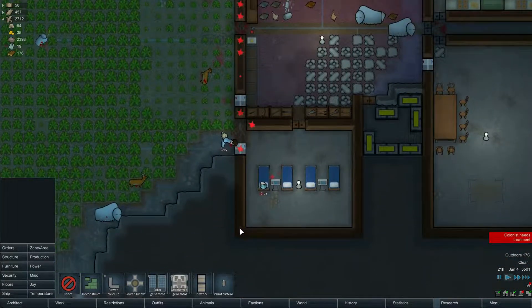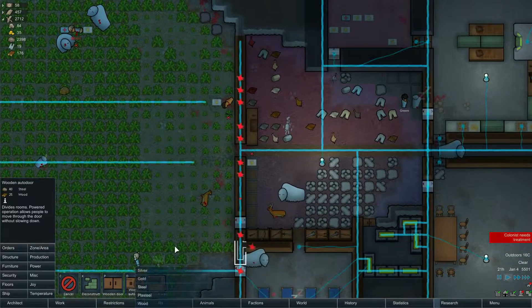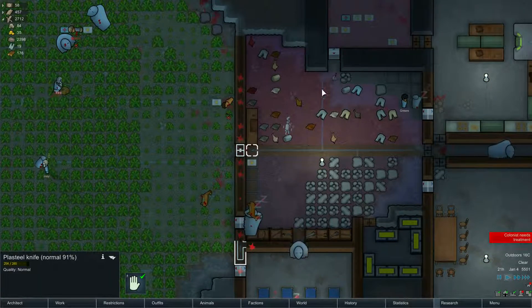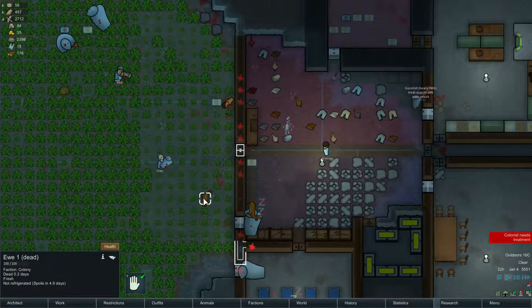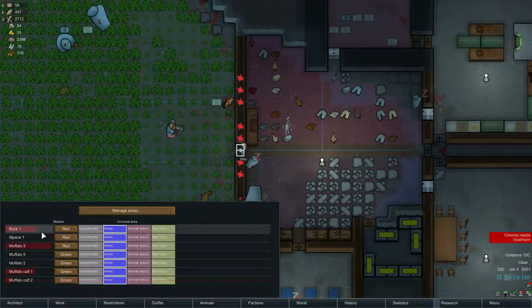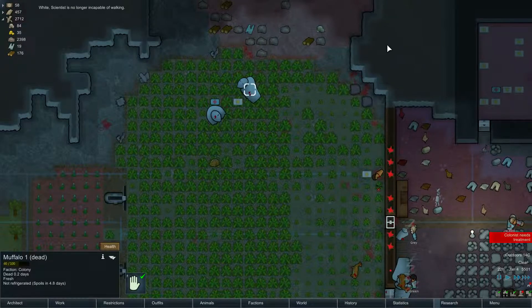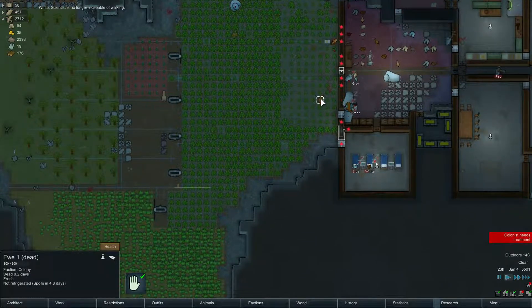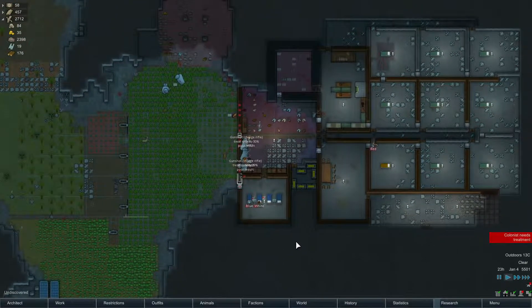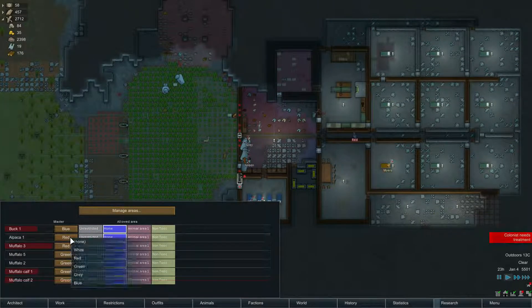Took some damage, but it was just a couple of walls and a couple of doors, so nothing to worry about. Actually went pretty damn well, as long as we don't get infections that kill us. We did lose the ewe — damn it. What else did we lose? Two muffalos and a ewe — not good. Giving him to Red was random, but it was definitely the wrong choice.